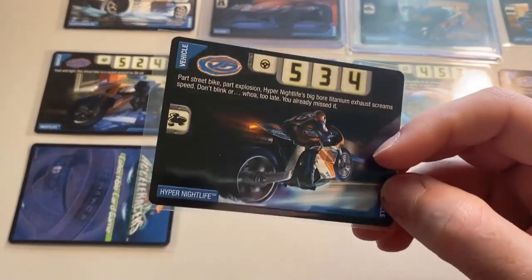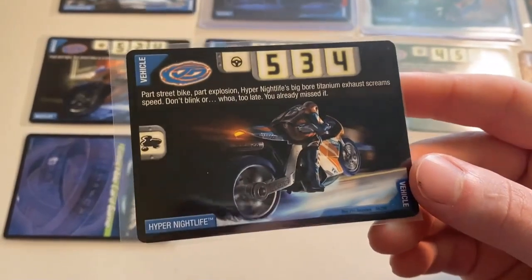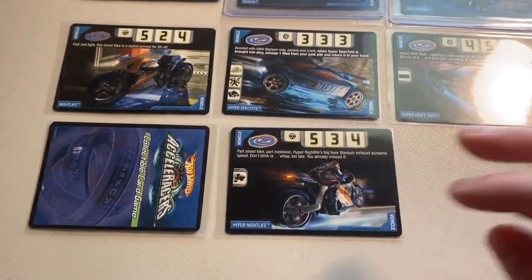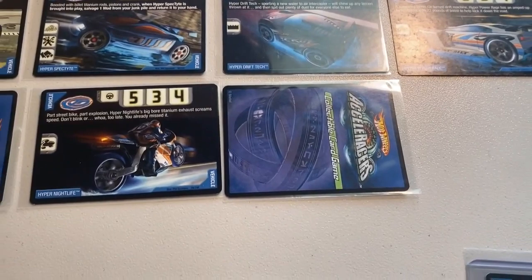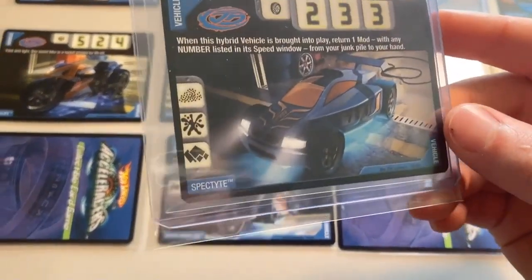Moving on to number 7, we have Hyper Nightlife. I love the color scheme on Nightlife and it really carries this card. The card art is absolutely wicked — it looks like it's doing some sort of epic stunt. So at number 7 we have Hyper Nightlife. At number 6 we have Hyper High Voltage. This is a great shot of High Voltage — I love how it's zooming, love that background, love the colors. They absolutely nailed the angle. The only thing that could have made it better is if it were a foil card — it would look fantastic with the Hyper Chicane background. At number 6, Hyper High Voltage.